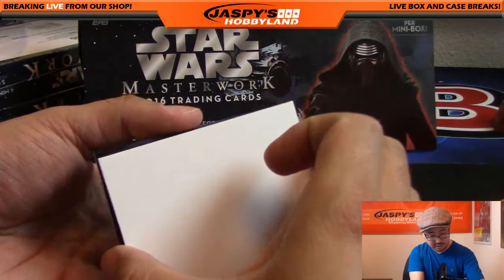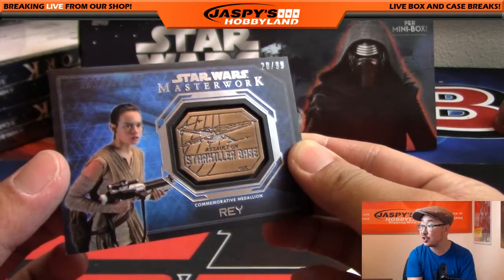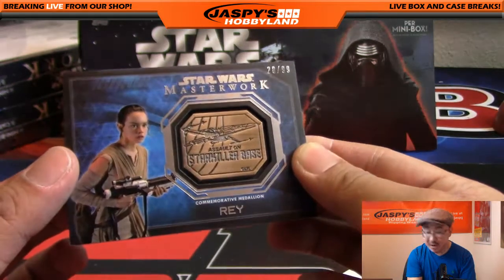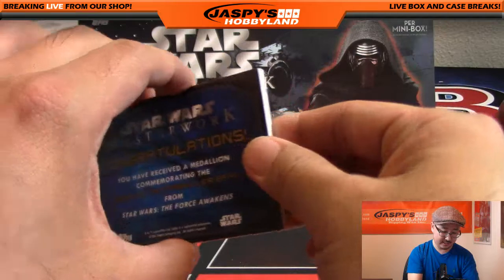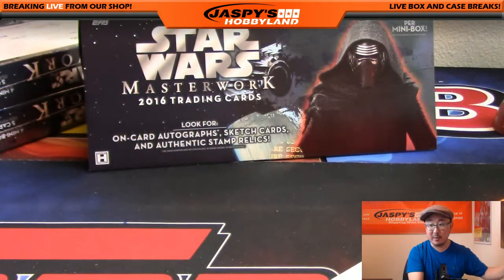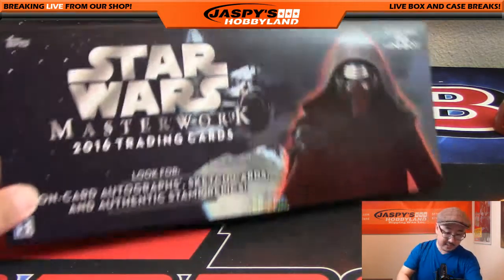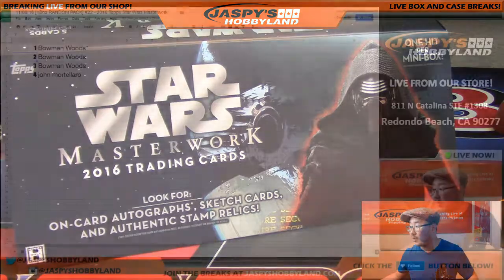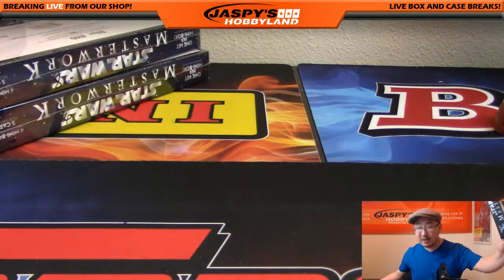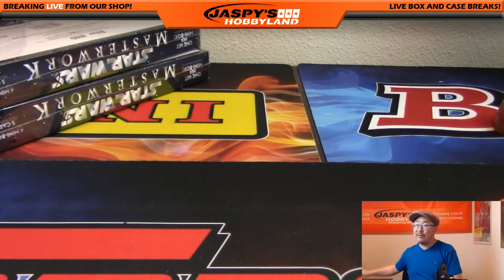And the last one, John — it's numbered. It's Rey. Assault on Starkiller Base — I haven't seen one of these yet. Commemorative Medallion Rey, 28 out of 99. There you go, John. And Bowen, thank you. That's it, folks — that was Star Wars Masterwork. It's a one-box random pack break, number 22. The next one is in the store already; we only have two left. JazzBeastHobbyland.com. This is Joe, and may the force be with you.